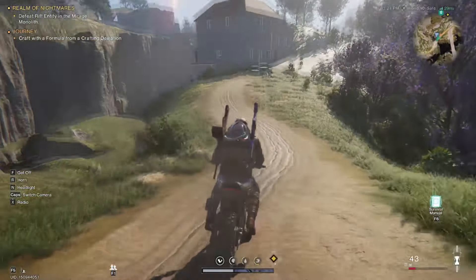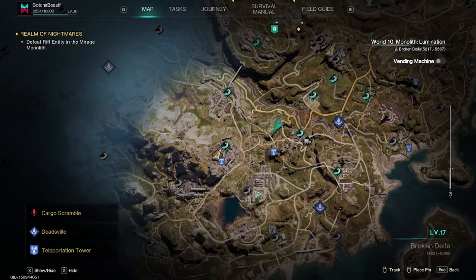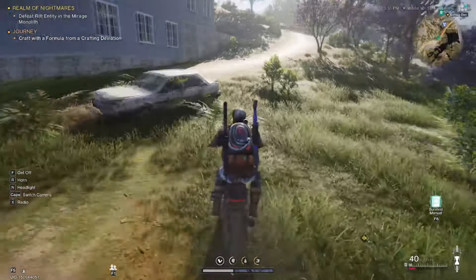All you do is find yourself a dirt road, and every single vehicle for the most part found on a dirt road will have fuel in it. We're going to go through here, and in the next five to seven minutes we are going to collect 40 mixed fuel.